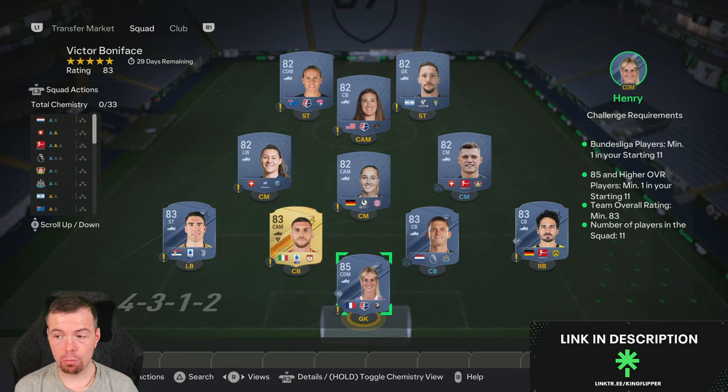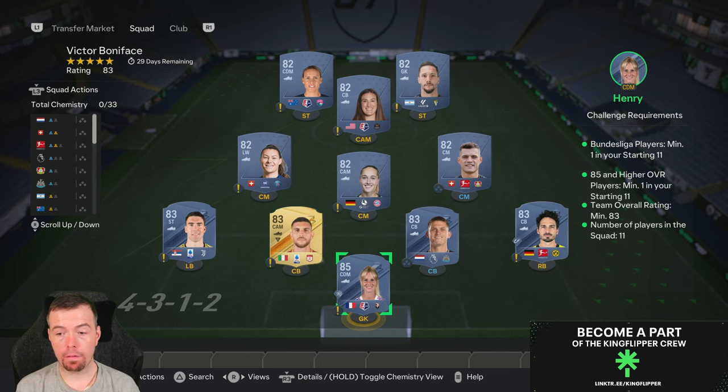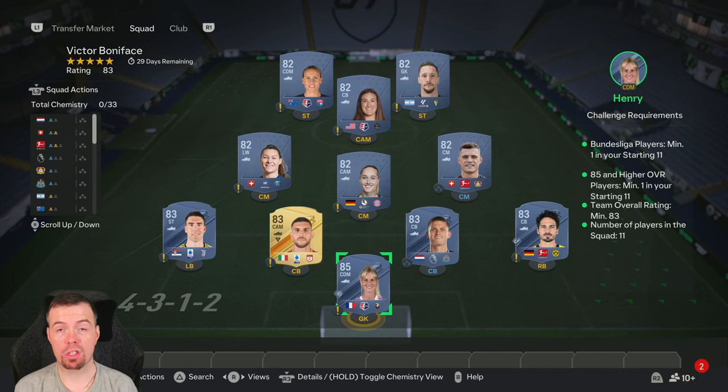83-rated team: so with your 85-rated player it's one 85, four 83s, and six 82s. The reason I've gone for this way is because 82s and 81s are pretty much the same price at the moment, so it's just not really worth doing it any other way.